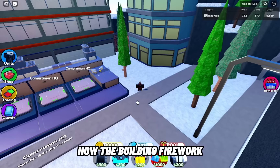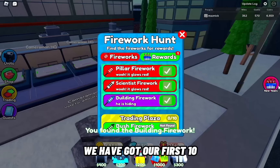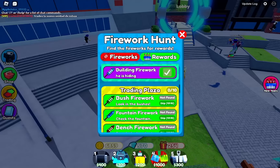The building firework is behind this blue building, behind Kerman HQ. As you can see, we've got our first 10. Now I've got myself a sneaky Kerman — it's time to go to the trading plaza and find the next 10.